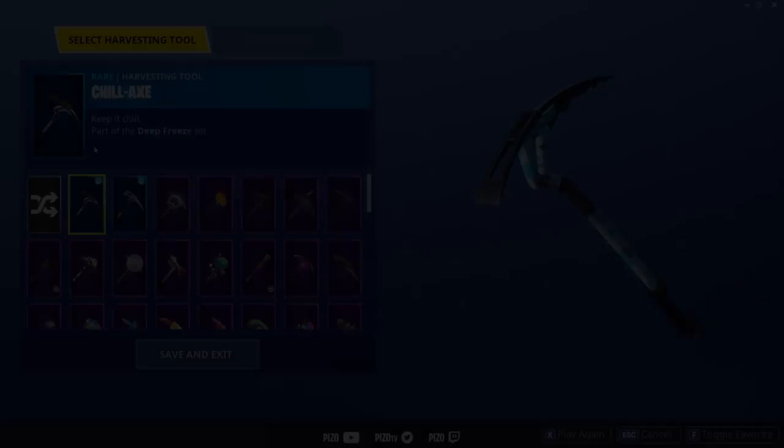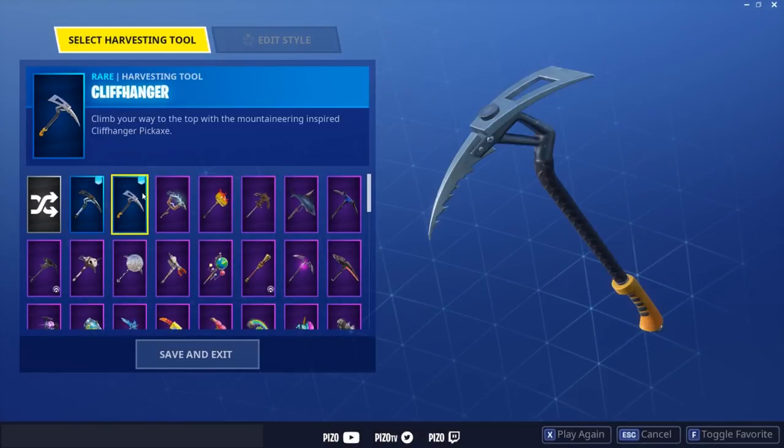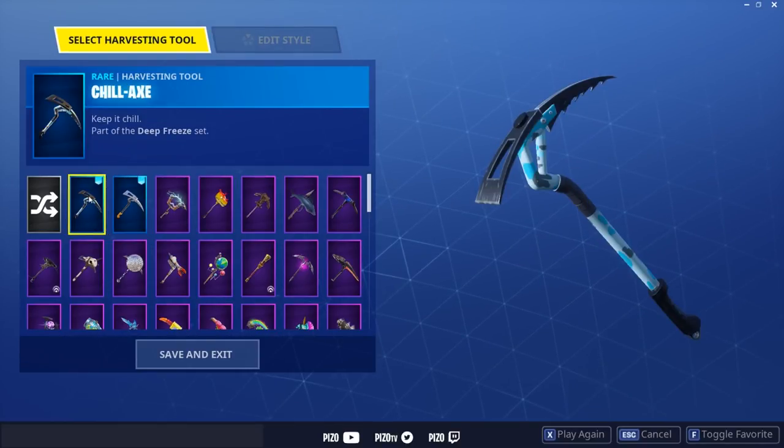The Chill Axe is just a recolored Cliffhanger — they have the exact same sound. I'll show you right now: [Cliffhanger sound demo]. So it's not a brand new pickaxe, it's just a recolor. Just wanted to set that straight.